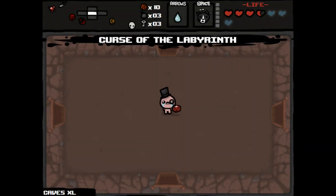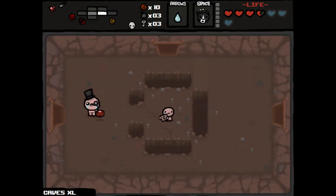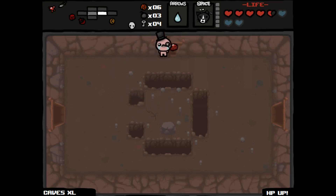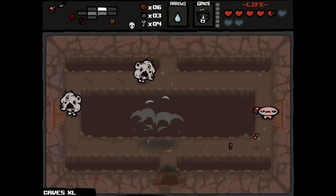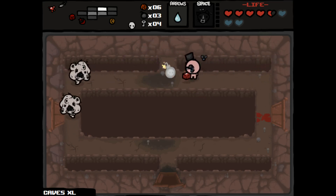It's the curse of the labyrinth — the larger floor — but we know where everything's at, at least where all our important rooms are. Demon beggar — interesting, actually just a regular beggar. Let's do it — got a key, not really what I wanted, but a health up! That's what I wanted, very good. Let's take you out. Gotta make sure I'm using Guppy's Head to spawn those orbitals every single time.